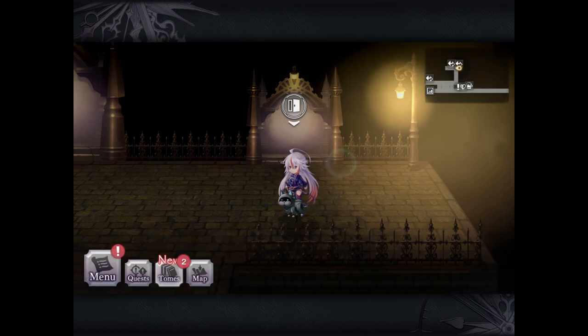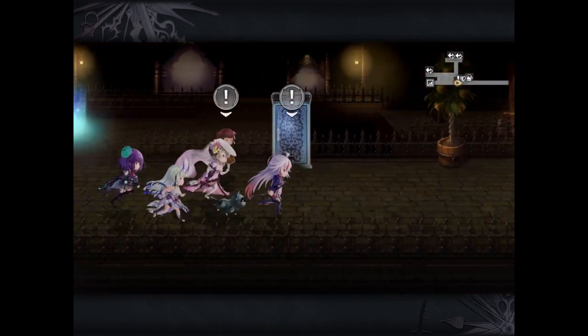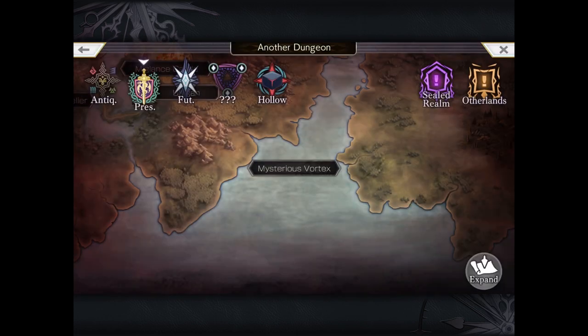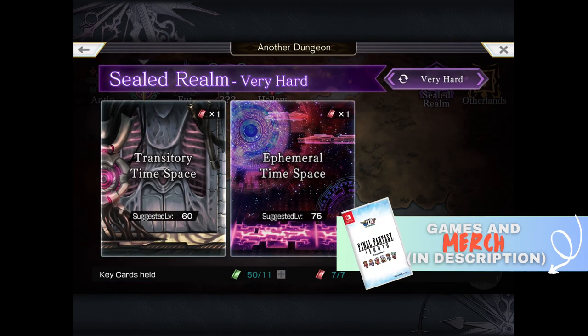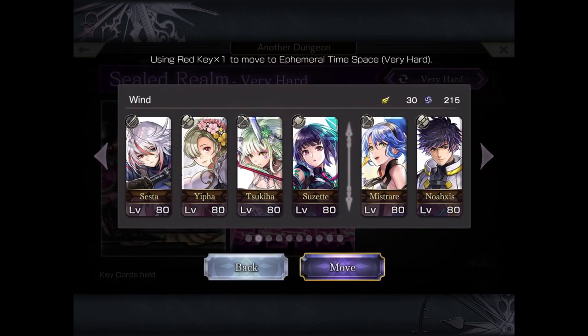If you're thinking about farming Gill on a day-to-day basis - and if you've played long enough, you really shouldn't need to - you can go to the Sealed Realm and Ephemeral Time Space where you defeat a bunch of enemies and get a bunch of Gill. But if you just play through the game, you'll eventually accumulate a whole stack of Gill. If only it was that easy in real life!